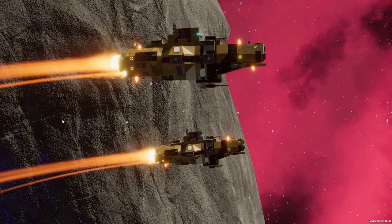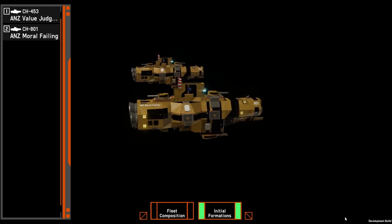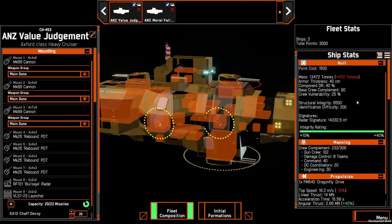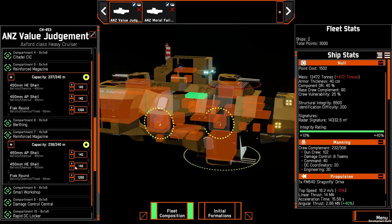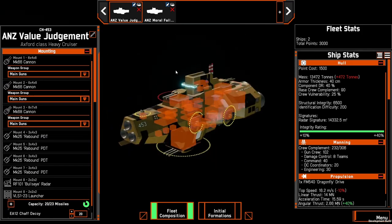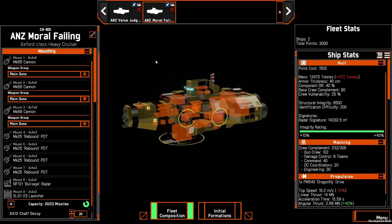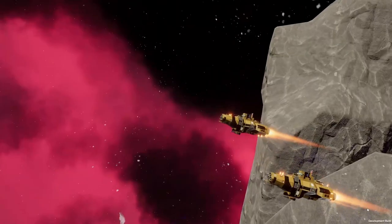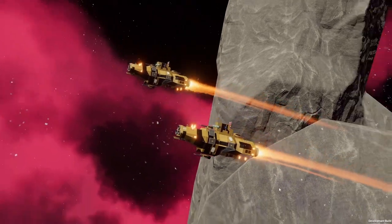Onto heavy cruisers. Heavy cruisers are in a bit of a weird spot at the moment. They're generally not powerful enough to be run in teams of two — you either have two underpowered ships or one overpowered and one underpowered. They are quite slow and can be kited by other ships, and if caught out of position you won't really have the scouting ability to compensate, since taking a scout ship would further degrade your two main vessels.